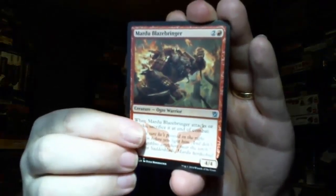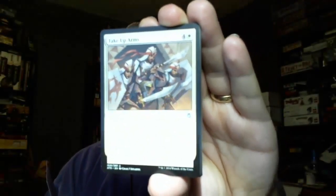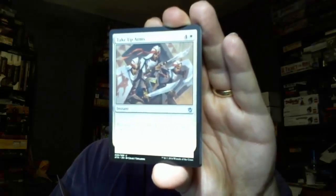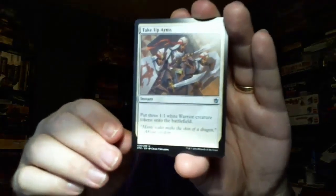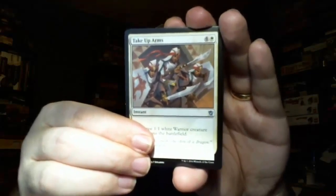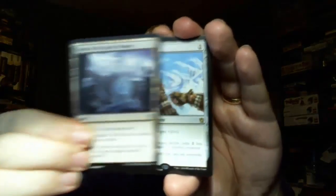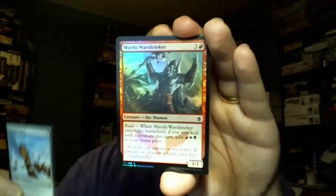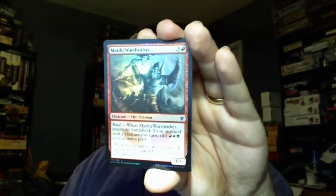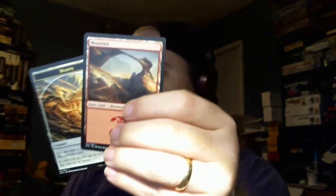I've got a foil in there; I just happened to see it. We've got a Mardu Battle Bringer — when it attacks or blocks, sacrifice at end of combat — useless unless you pair it with the Throne or something. Take Up Arms. Then we have a Tomb of the Spirit Dragon, which is a really nice land. We have a Ghostfire Blade — not a bad rare, not a great rare. The Ghostfire Blade gives plus two plus two; equip costs three, two less if attached to a colorless creature. And we've got a foil Mardu War Shrieker, a morph, and a mountain.